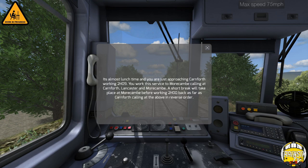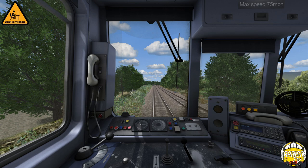It's almost lunchtime and you are just approaching Carnforth working to Hotel 09. You work the service to Morecambe calling at Carnforth, Lancaster and Morecambe. A short break will take place at Morecambe before working to Hotel 00 back as far as Carnforth calling at all the above in reverse order. We'll just do one of the sections of this work - Hotel 09 up to Morecambe rather than doing there and back because it's literally going to be the same thing.